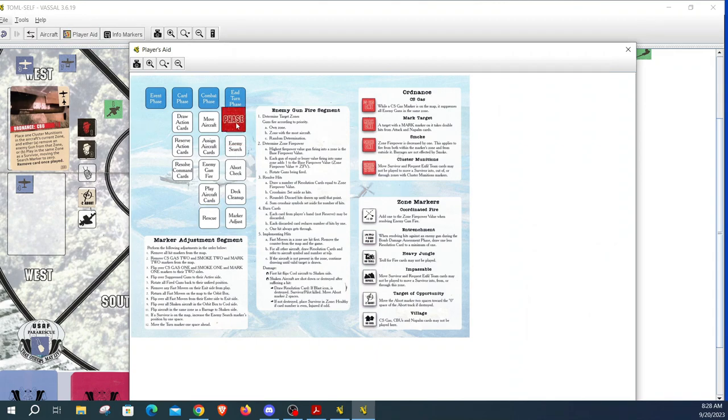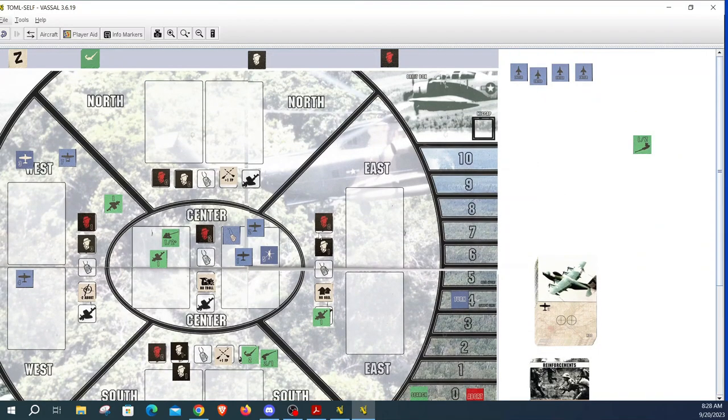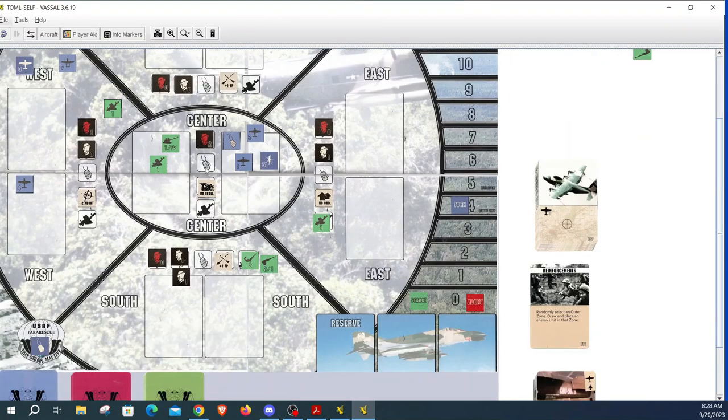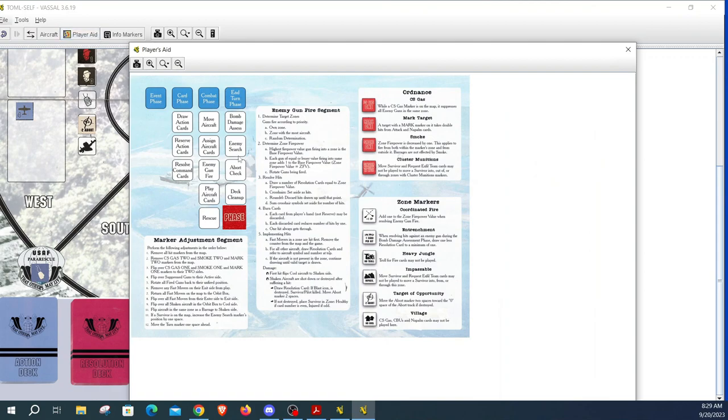Now to the end turn phase. No bomb damage assessment. Enemy search is at zero, so it doesn't matter. Abort is zero. Deck cleanup: eliminate the CBU from the game. Tidy up discards. Marker adjust: flip the shaken aircraft back. Search marker stays at zero, turn marker goes to five. Back to the next turn.